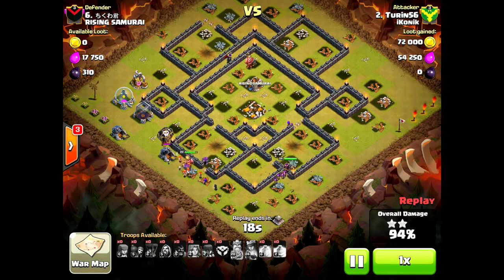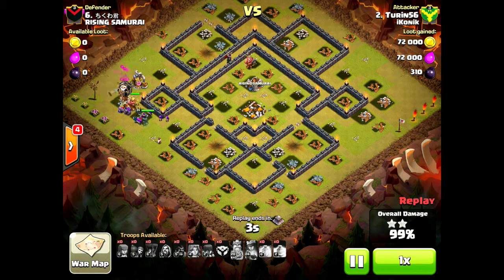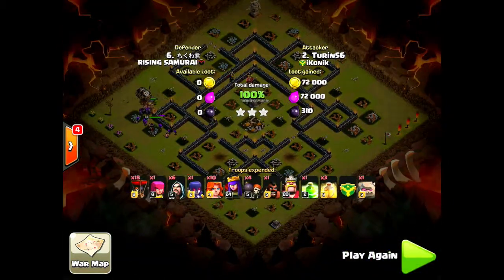I've been liking using the valks lately — they've been treating me pretty well. I've been able to feature them several times in the last few wars and I'm starting to get a real good feel for how to use them and how many to use. So there you go guys, that was my three-star attack from iKonik war 109. Hope you liked it, hope you learned a little something. Until next time, this is Turin56 — keep on clashing!